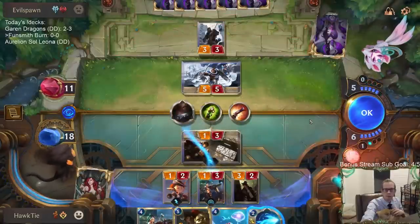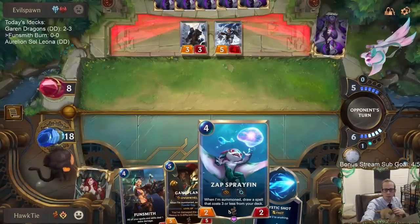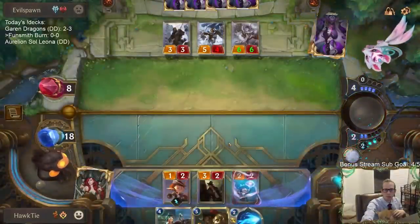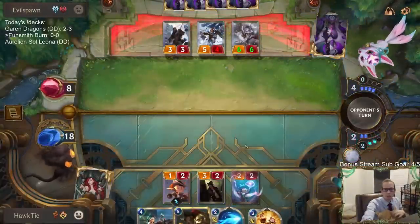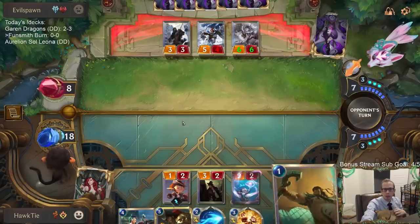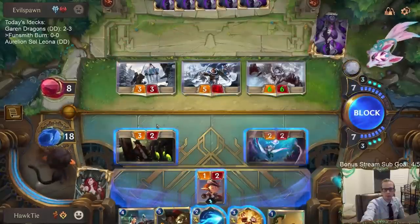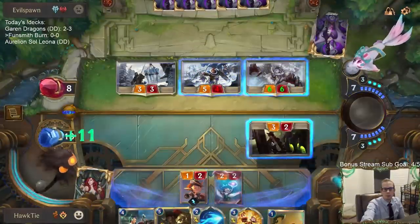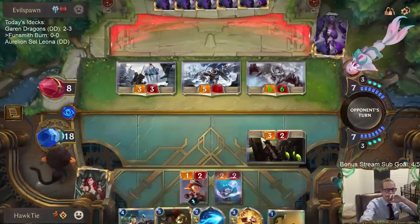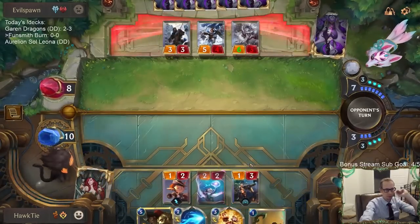It's not Reckoning — I think this works. That's seven damage with Fun Smith in play. Let's just block and go to ten — I think ten's pretty safe.